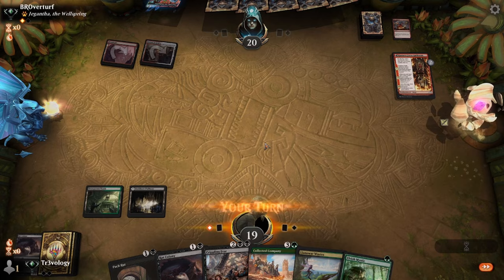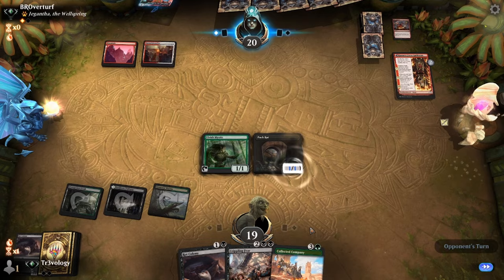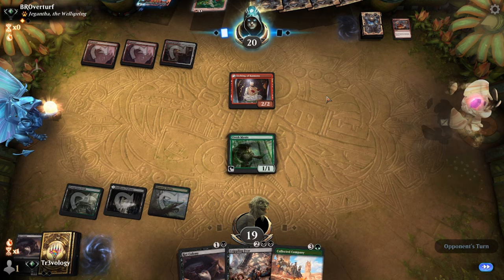That does give us the fourth mana — given that, I'll play Pack Rat and pray they don't have another removal spell. If they do want to kill Pack Rat over everything else, that's kind of okay. Impulse — it's going to hit Play with Fire. They have a land — which one are they firing at? They're going to fire down the Pack Rat. We want to hold Crippling Fear for a bit.